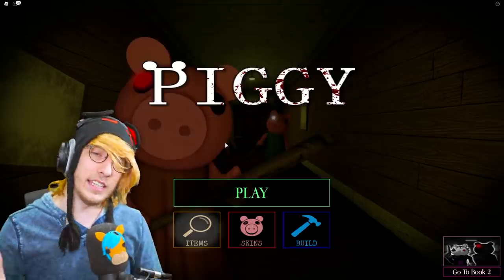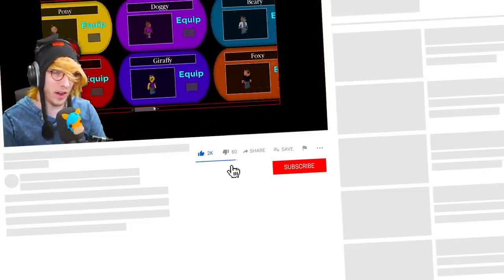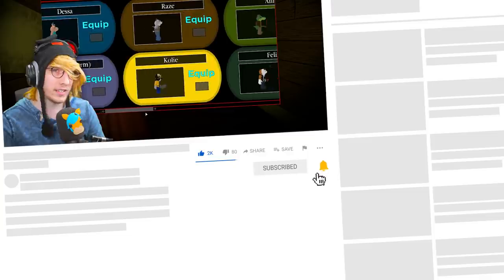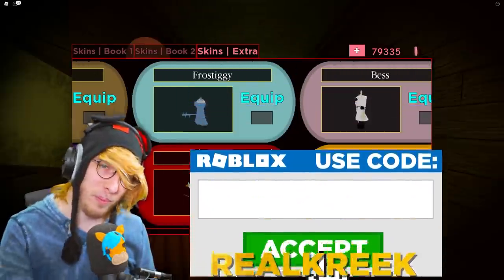That's the flare and the brand new mouse trap. This weekend is the brand new chapter — Book Two, Chapter Eight — so make sure you subscribe so you don't miss out. Keep using star code Real Creek, and we're going to be getting some awesome new skins. Let me know what new skin you want in Chapter Eight down below, and I'll see you guys in the next video!